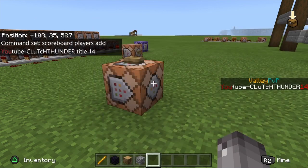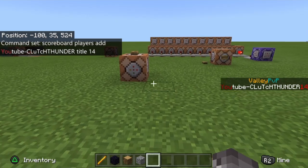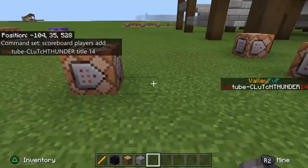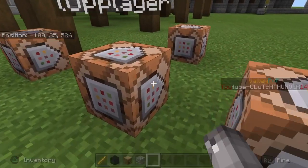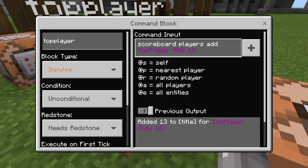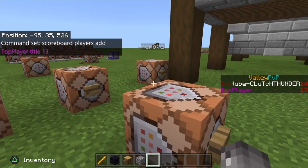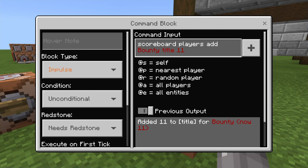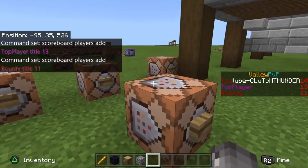Now the 14 is very important. Basically, the way the scoreboard or sidebar works is number-oriented. So 14 will go down the list — the higher the number, the higher it will be on the list. So 14 is YouTube, then this one will be top players at 13, so it should be right below my YouTube entry. Then bounties — this is 11: scoreboard players add bounty title 11. Boom, bounty, like that.